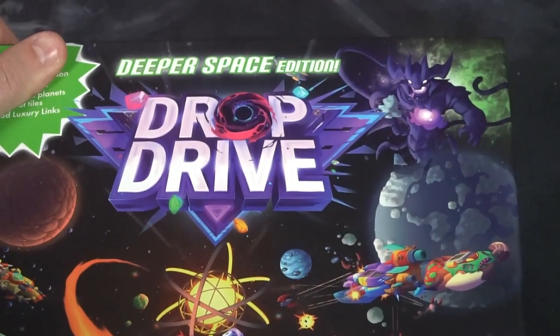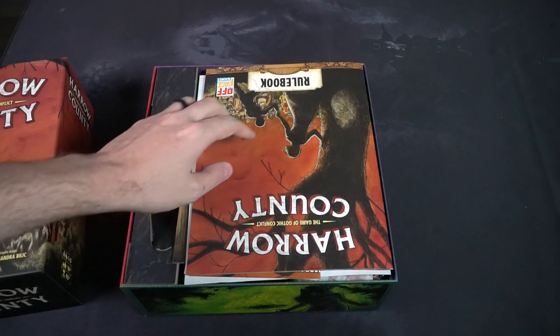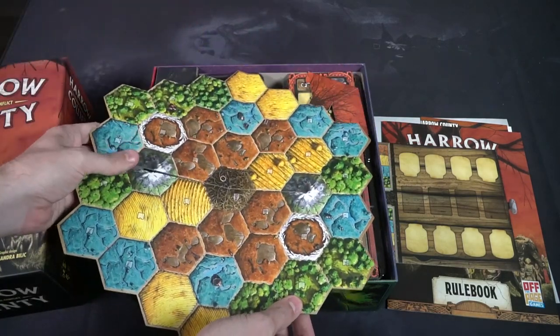Both are excellent games, made so well — I was very excited to see the finished product, and it's getting a stamp of approval from me. The next game is Harrow County: The Game of Gothic Conflict by Off the Page Games. This is a one-to-three player game — a little unique player count with three players — 14 and up, about 45 minutes. There are different scenarios you can play with unique asymmetrical gameplay and different character types: you're playing as the Family, Hester, or other characters, each with their own unique goals.